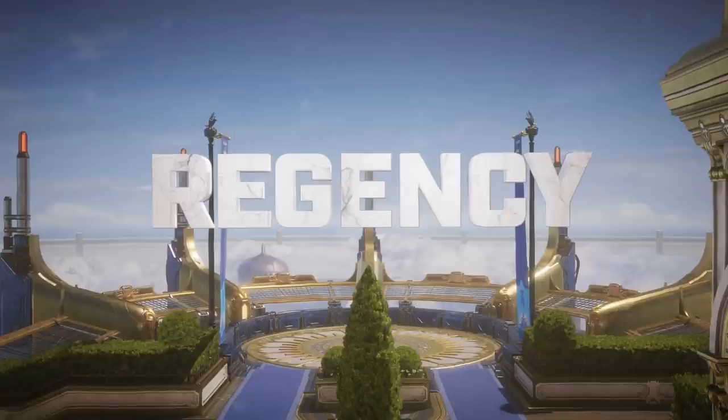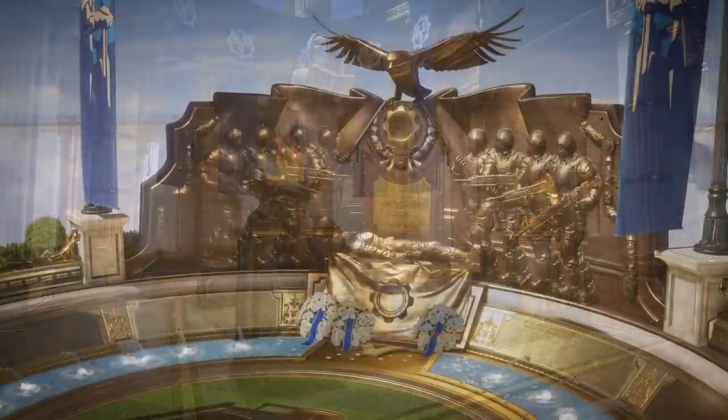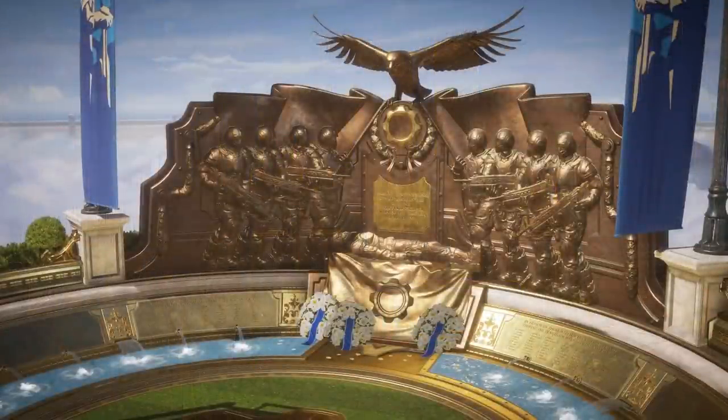In the next frame it reveals that the clean COG map is called Regency, which obviously takes place in New Ephyra — the big COG settlement/city we see in the Gears 5 campaign. Then we get another shot with a statue of Anya Phoenix — I'm pretty sure that's Anya — holding a book, kind of like a tribute to Anya Stroud. Spoilers: she did pass away, and this is a nod to her, which was mentioned in a line of dialogue in the campaign.